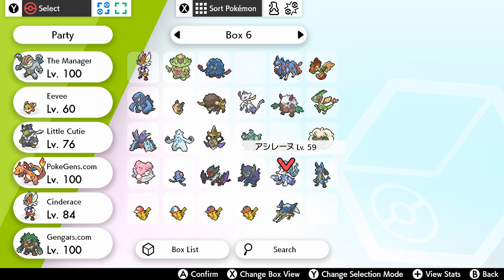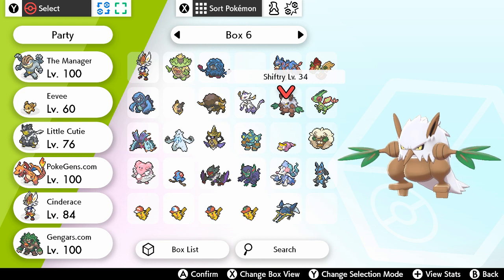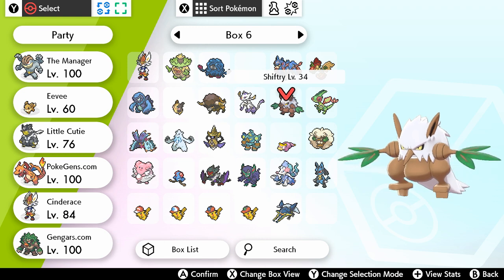Slowpoke can actually evolve now because it's the Isle of Armor. And Shurfty — you don't really need to know about Shurfty. He has Tears now.